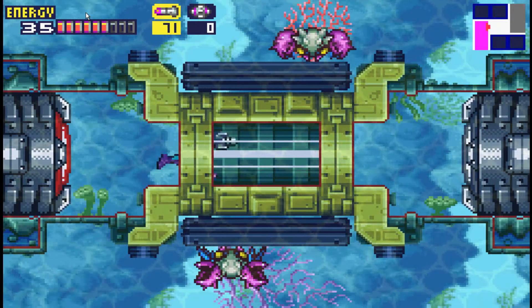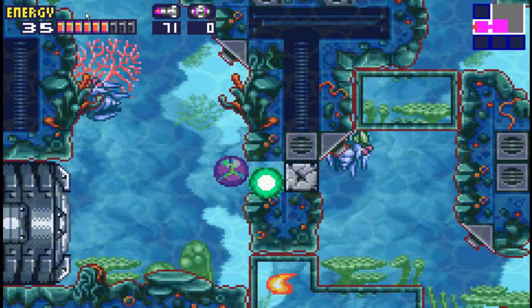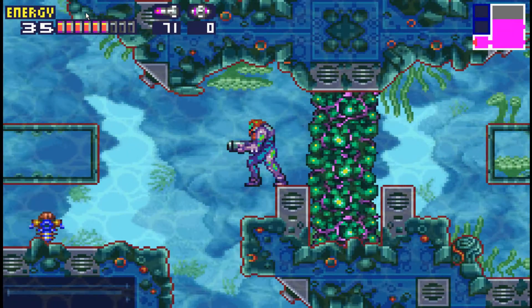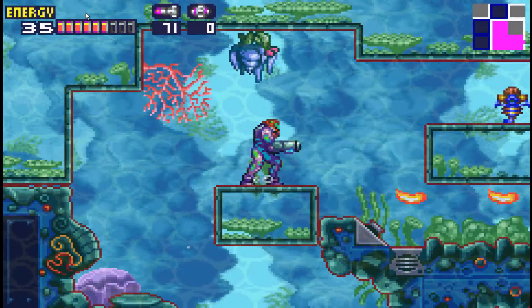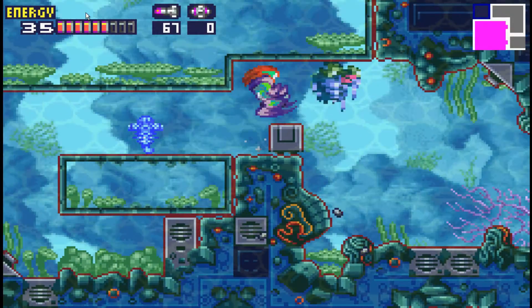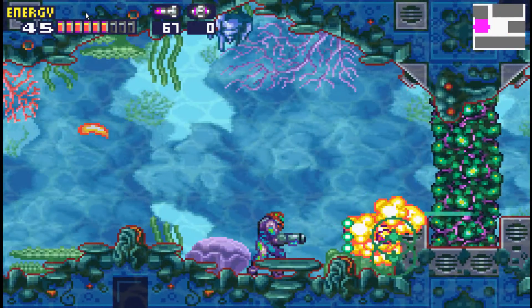Let's see what's in this room. Monsters, I guess you could say. I remember this — this is such a pain, it's unbelievable. This is what you have to do. You have to kind of do this kind of crap to get through. Then you just proceed onward. We're getting the diffusion missiles pretty soon I think. We can't go up there — I know that.